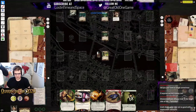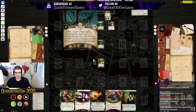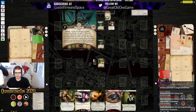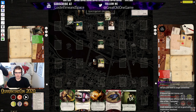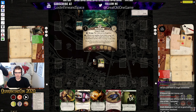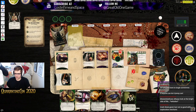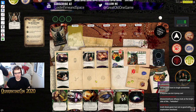Enemy phase — this guy doesn't move, the other doesn't attack us. Into upkeep — gain resources and draw a card. We got Moonstone plus Scroll of Prophecies now — that's cool. Finally got rid of those Voices of the Jungle.